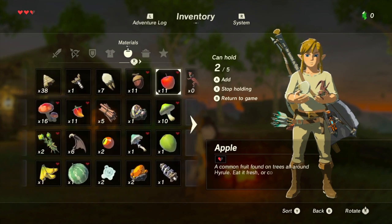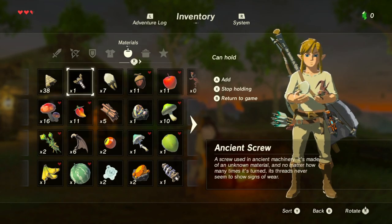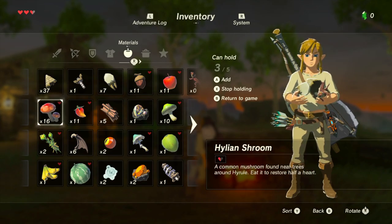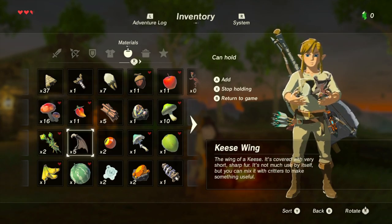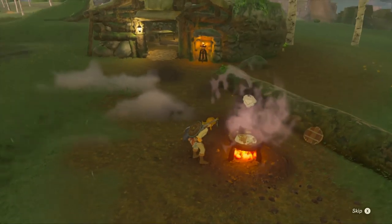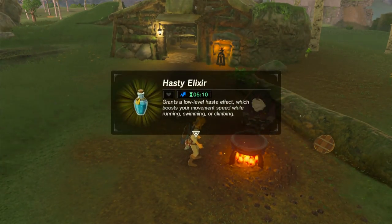So I did have a lizard, didn't I? I've never added enough ingredients before when I tried to cook earlier. Hasty elixir — grants a low level haste effect which boosts your movement speed while running, swimming or climbing. Oh cool! So that's what those four ingredients do.